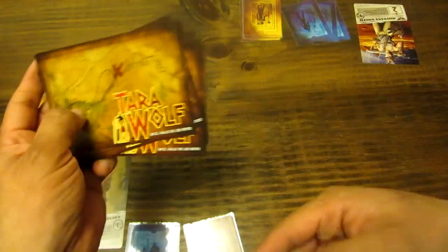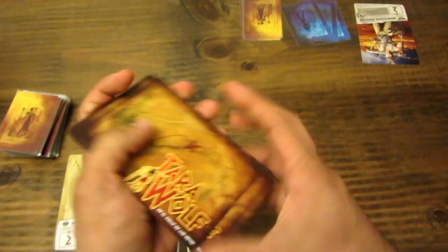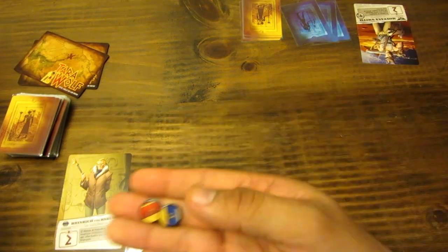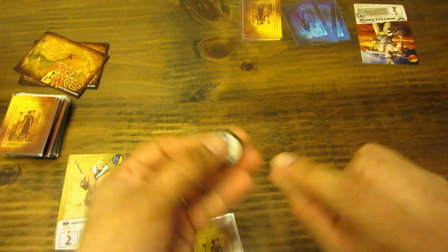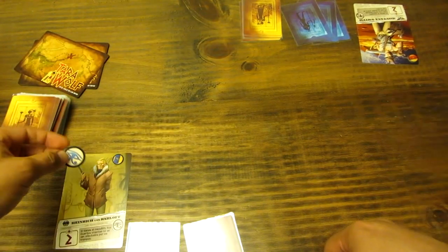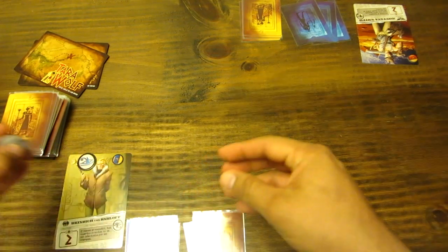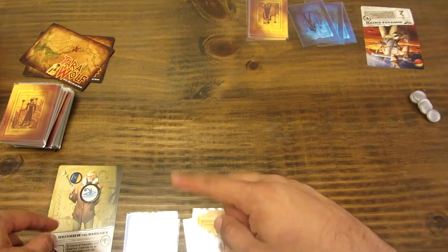Estas son las cartas de tumba, que representan las tumbas que vamos a ir explorando en cada turno. El que logra hacer la mejor exploración gana y se lleva el tesoro. Se barajan estas cartas y se ponen a un costado para manejar todas las rondas. Cada jugador recibe una ficha para pasar. La ficha de medallón marca al primer jugador. Se pone el banco de monedas a un lado para la partida.